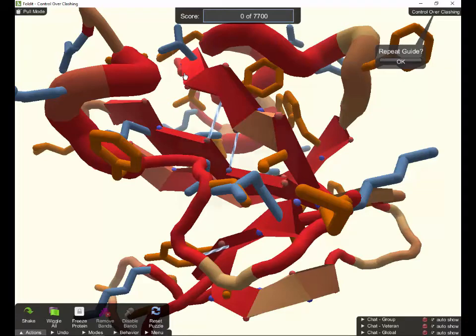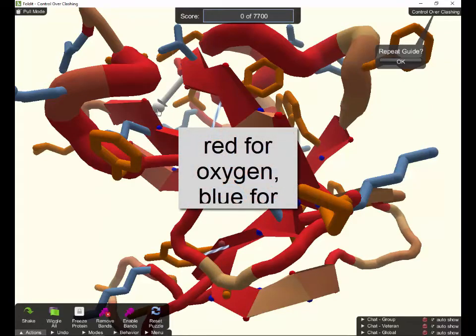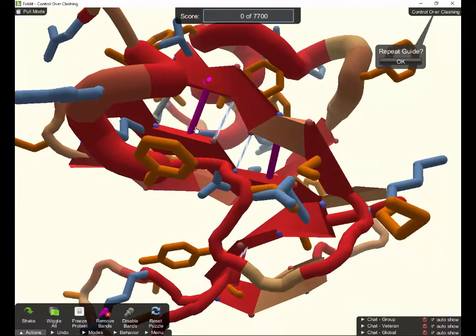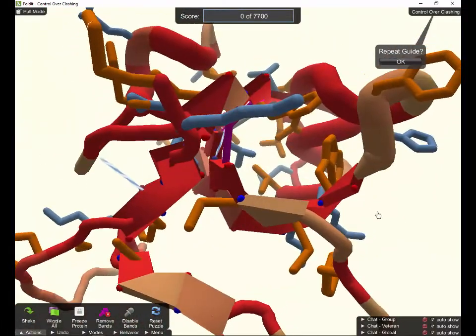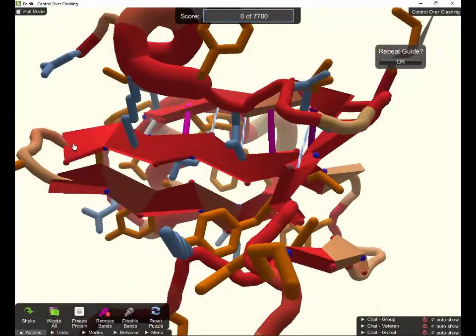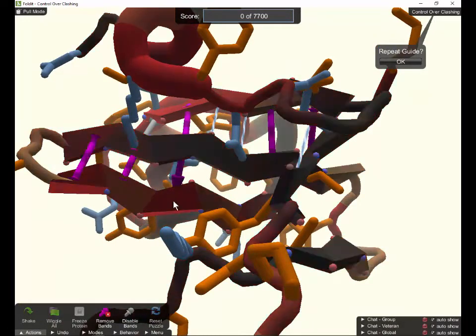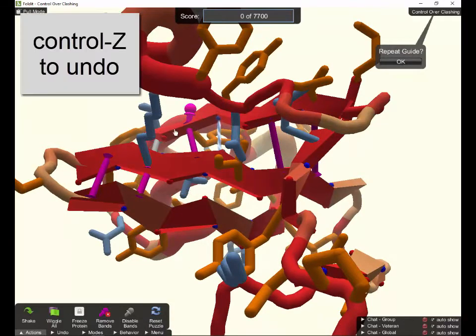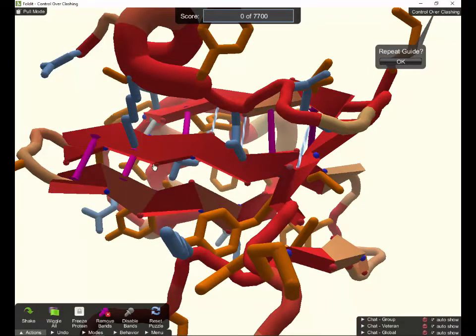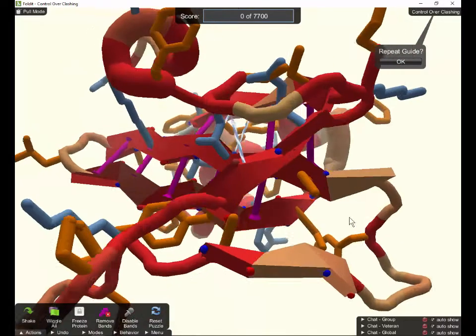There's nothing visible on screen here, but if I do shift-click and drag, I get a band. I'm going parallel to these existing hydrogen bonds, trying to imagine where the other hydrogen bonds should go — there should be one in here too. Shift-click-drag, shift-click-drag. If you accidentally pull on it instead, you can undo, and you can always get rid of a band just by clicking on the band part. Continuing with shift-click-drag to place the remaining bands.